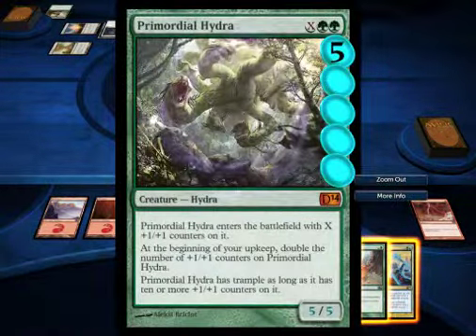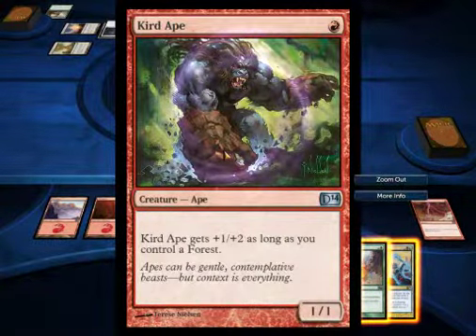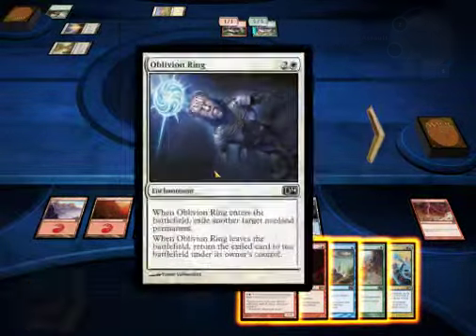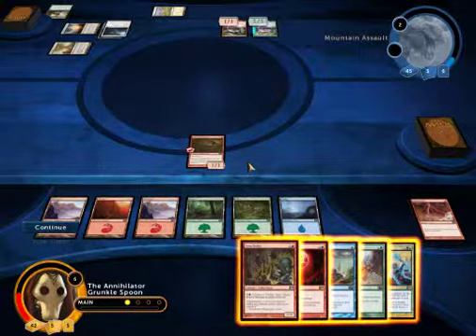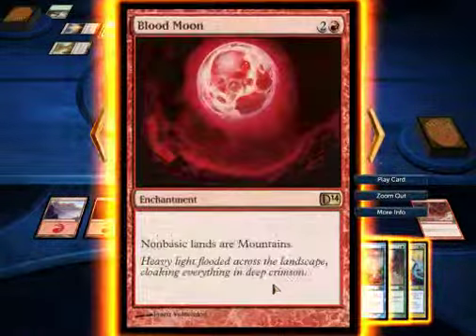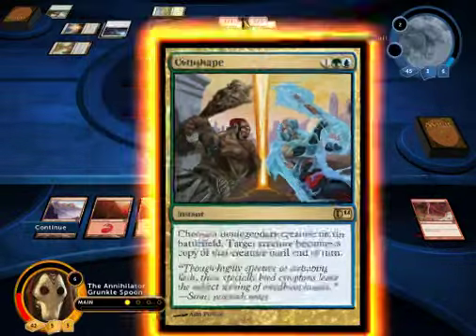He's got a 5-5 Primordial Hydra, which next turn will become a 10-10, a Criddle Ape, two Fancy Lands, and he O-Ringed my Placar Worm, which is a card. In my hand, I have an Arms Dealer, Blood Moon, Unsummon, Naturalize, and Cytoshape.